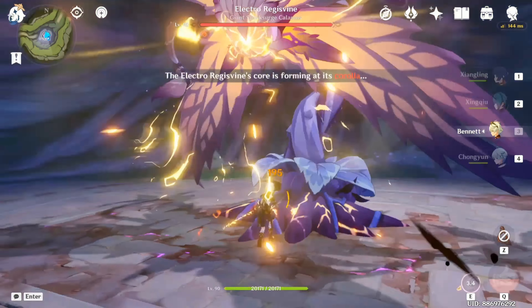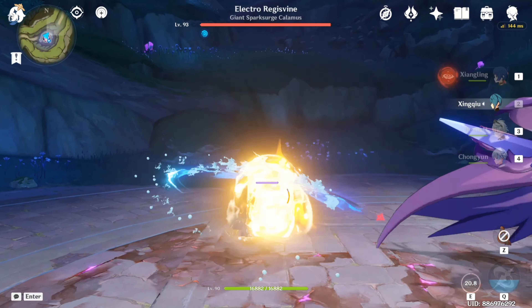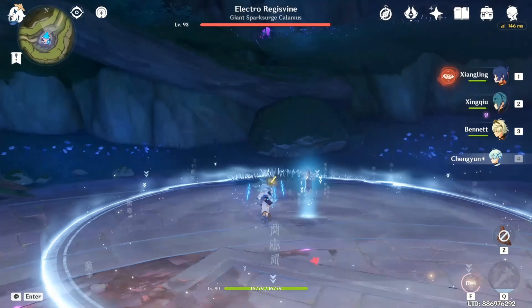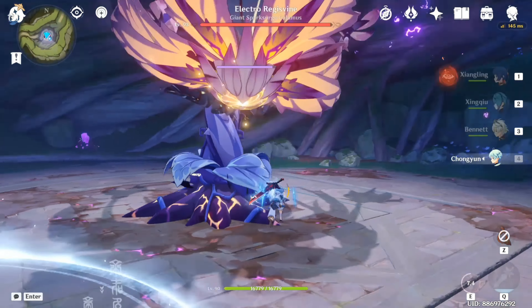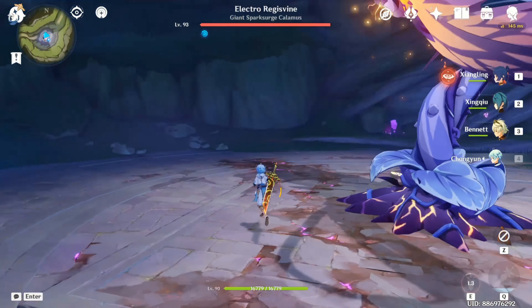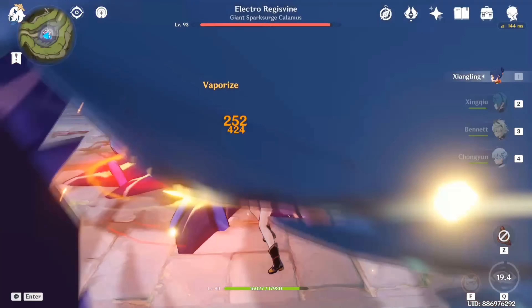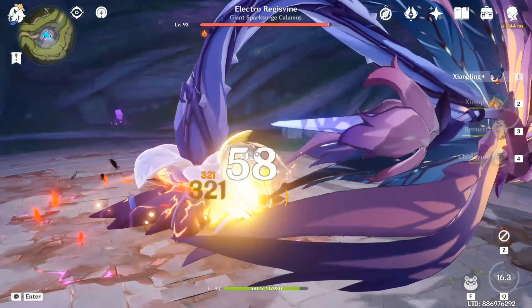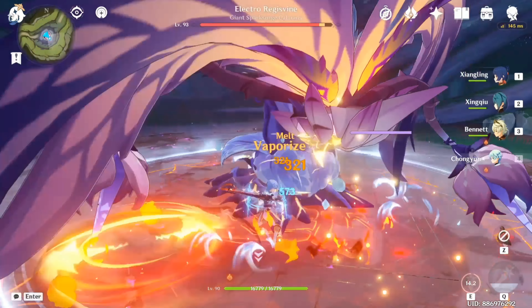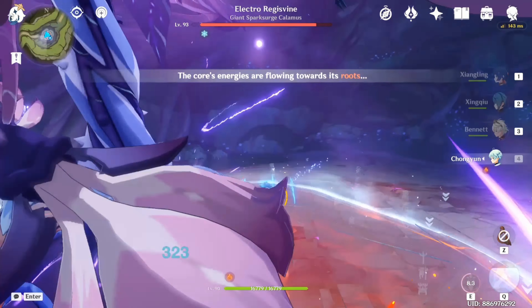When the fight starts, the Electro Regis Vine emits a beam of thunderous light. Paralyze it by attacking its Corolla. Then wait a little bit until we see its core, then just crack it.